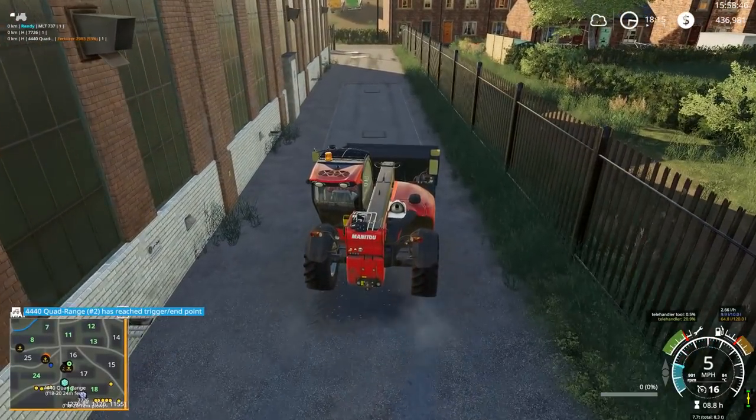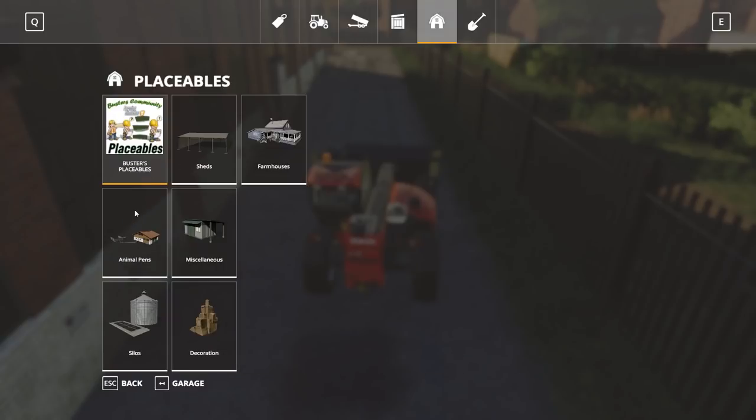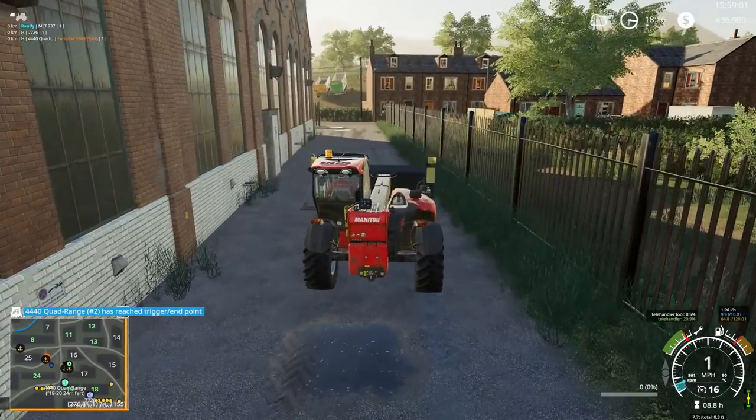Still, given how much the chicken pen costs — let me look. Placeables, animal pens, large chicken coop. Oh, it's actually only 40,000 for that. So that's not that expensive — you could eventually pay for that chicken coop, I suppose.